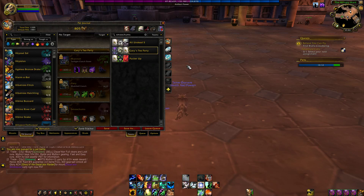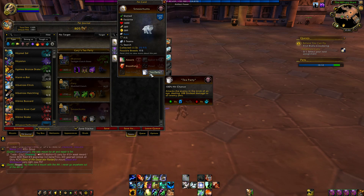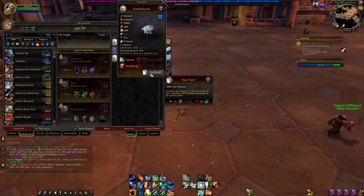Hey guys, welcome back to another video. It's your boy Kovac here, and for this one I will be doing a pet spotlight on Smoochums. I have been wanting to get my hands on this pet for the longest time, since BFA came out and since I've been back to WoW. First reason — look at that beautiful undead kitten. Who wouldn't want that? Second reason, Smoochums has this interesting ability called Tea Party — it's spammable, undead, and AoE. It does 108 to every pet.